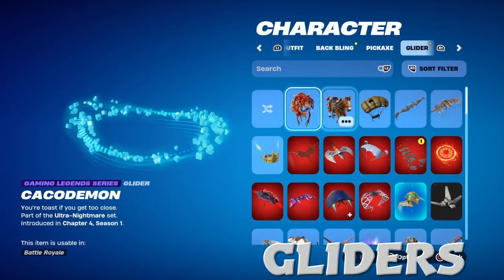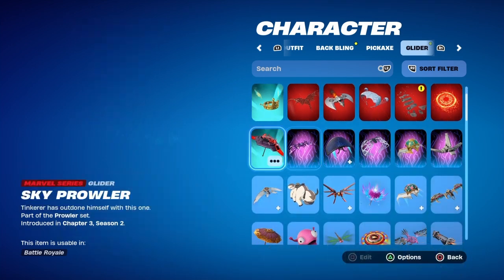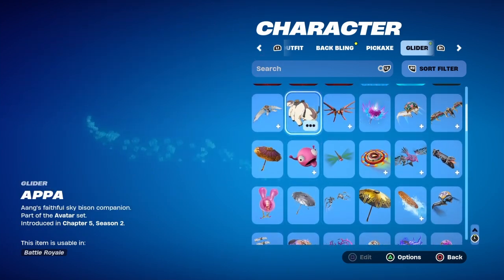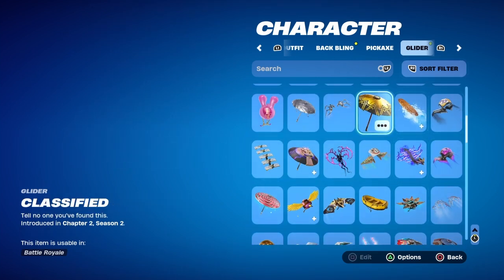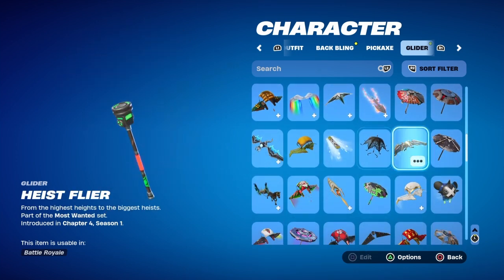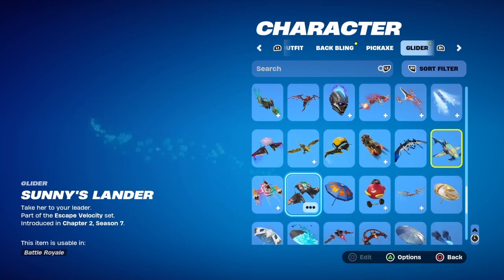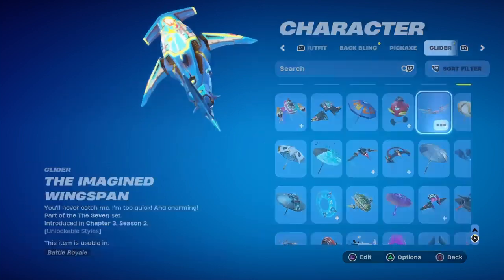Gliders — I don't really got nothing. You got Laura Cross with the Marvel one from the Marvel season, which is a free reward. And yeah, you got the Avatar one, Chapter 2 Season 2 victory glider. I don't really got that many rare gliders — I don't really buy gliders that much, usually only from battle passes or free rewards.